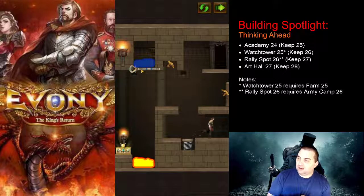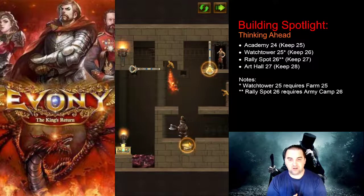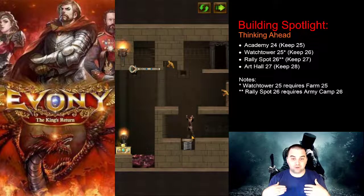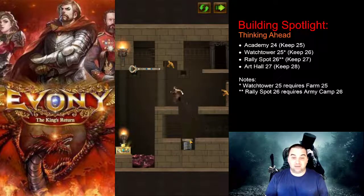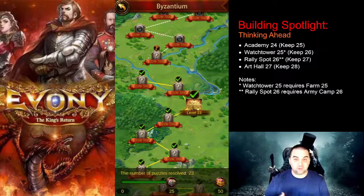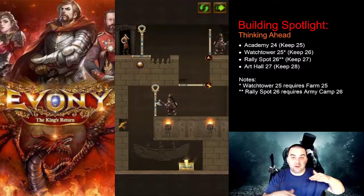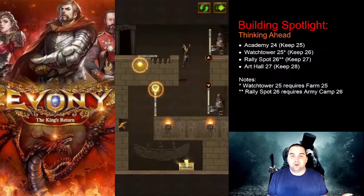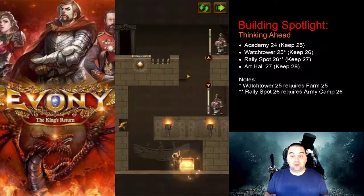Thinking ahead — Academy 24 is required for Keep25. You should be working on your academy anyway, keeping it as high as possible to work on the research you'll want, which is the 5th march unlocked at Keep25. Another building you should be upgrading is your warehouse — keep it as high as possible so that the protected resource limit stays high. If your resources are below that limit, nobody can take them, meaning if you have no military and no stealable resources, there's no reason to bubble. You can save a lot of gems and truce tokens for the future when you'll actually need them.